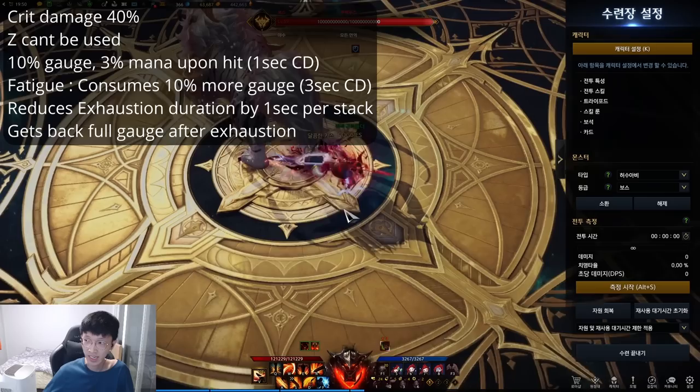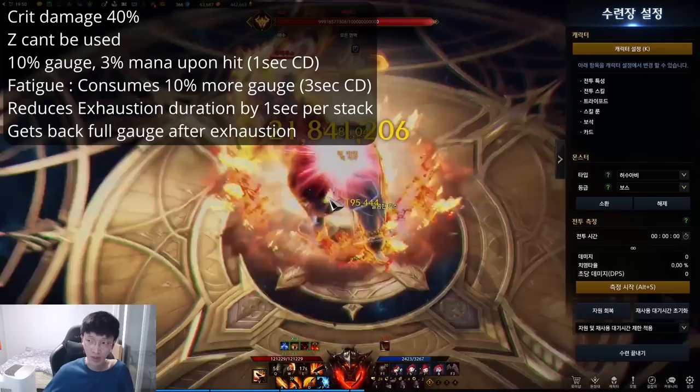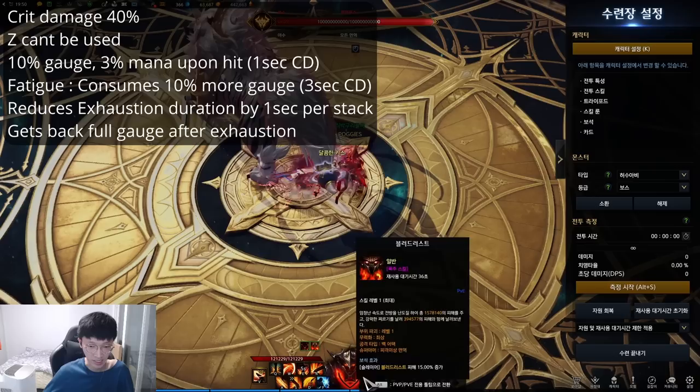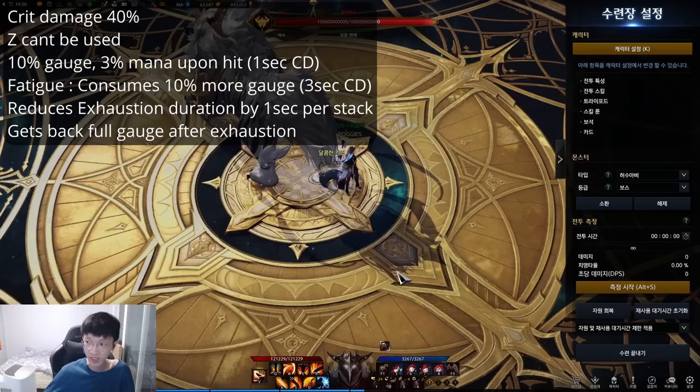You get a debuff called Fatigue every 3 seconds, and each stack increases the gauge consumption by 10%. So eventually, your Berserk mode will end because of this debuff, and you will meet Exhaustion when it ends. However, it decreases the Exhaustion duration depending on the fatigue stacks. You can see that it ends right now, and my Exhaustion starts from 15 seconds rather than 30. The more fatigue stacks you had, the less Exhaustion duration time you will have.